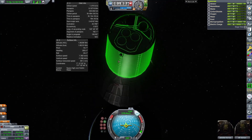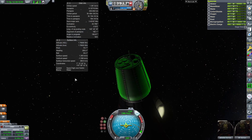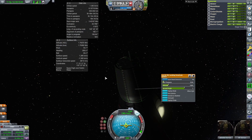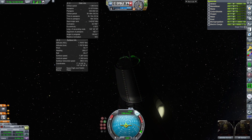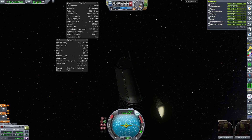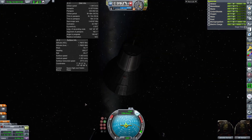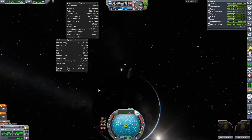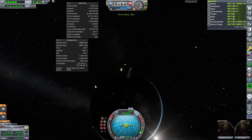We've got two parachutes: the drogue chute and the main parachute inside a protective cone. If I click Spacebar right now, the deploy mode says 'when safe.' Clicking it changes it to a light blue color, which means the parachute is armed. Now that it's armed, we can go ahead and time warp a little bit more.